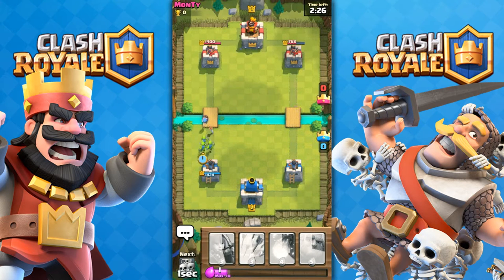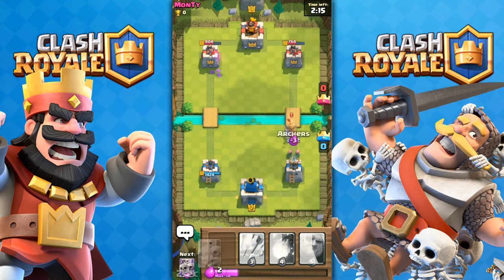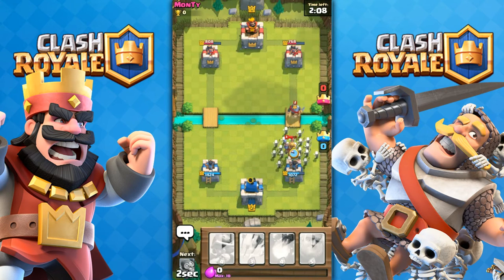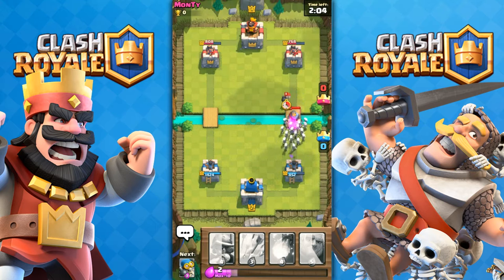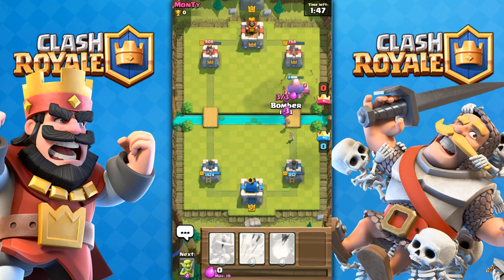You'll see in a second — actually like a minute — how close I was to getting a three star. And if I would have gotten a three star, we wouldn't have had to do another battle, which is kind of a bummer. He has his prince down and got a lot of hits off on the building. This was my first actual attack against a live person on this account, so I threw down a giant to deter the bomber because I know how dangerous it is.